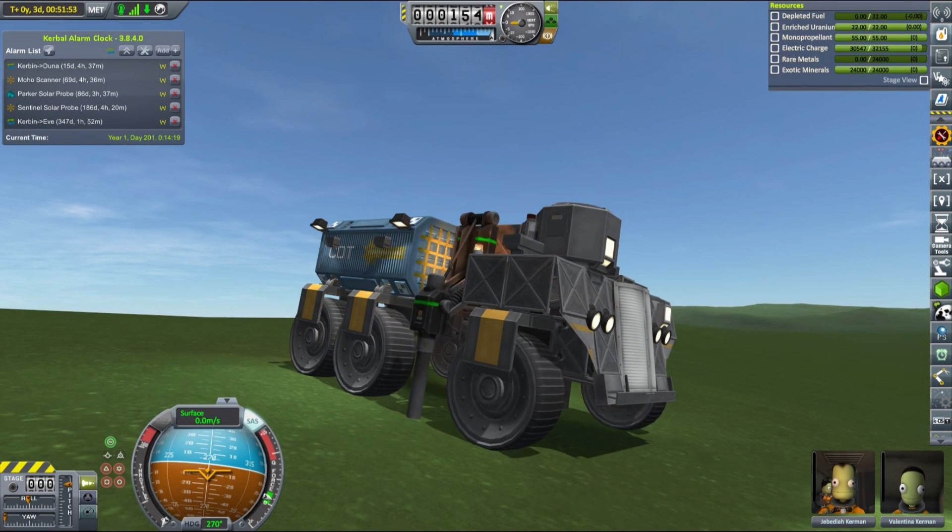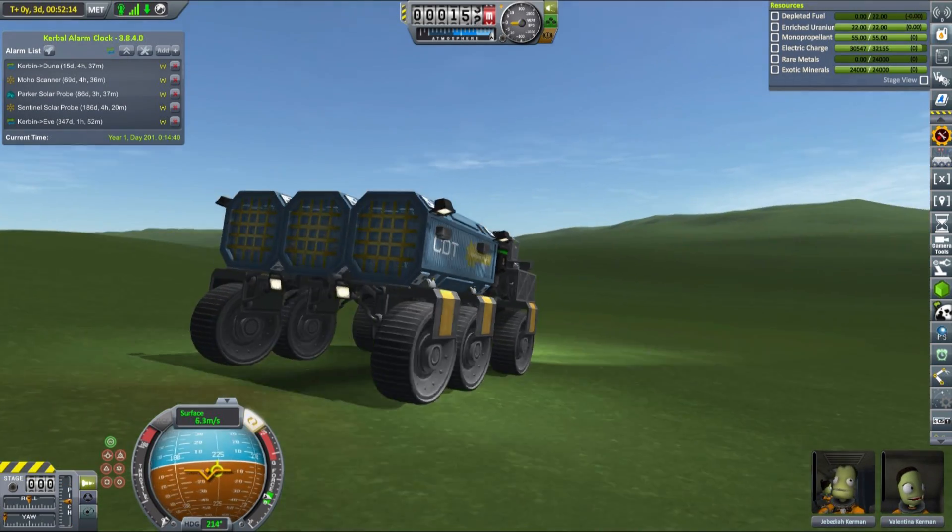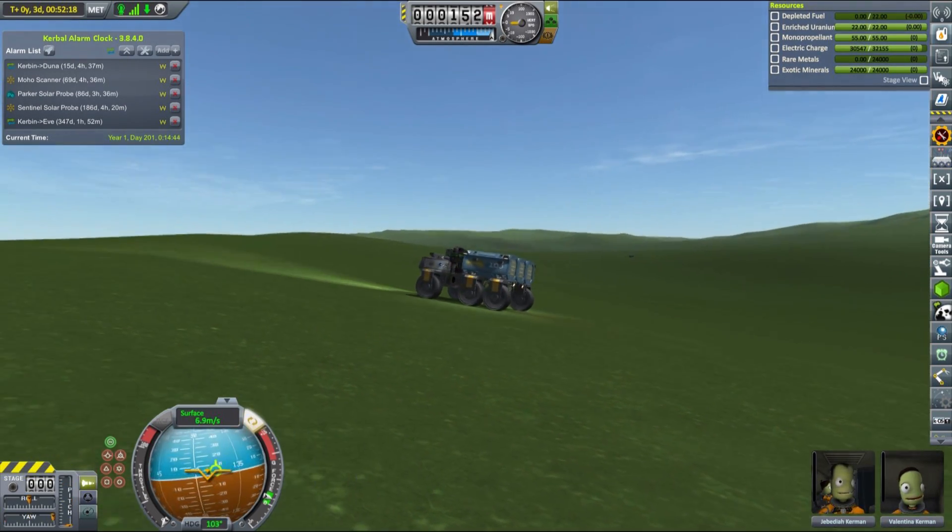As you may remember, we deployed a couple of mining rovers to fight budget cuts we were experiencing lately, and this was extremely useful. After just a couple of weeks we are looking at a budget of over 30 million credits and are right at DUNA launch window.